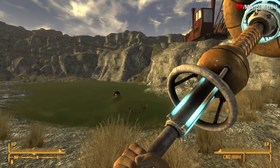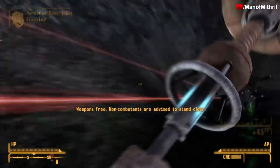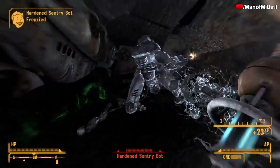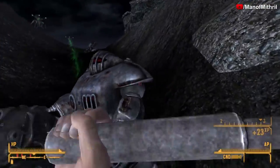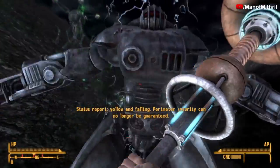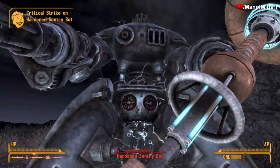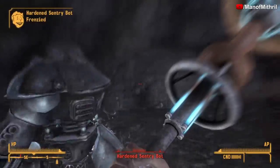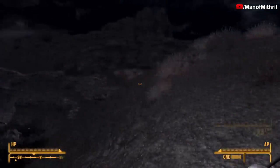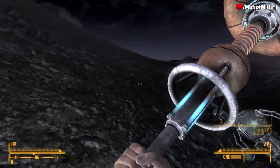I'll cut once more and be back. I'm here at the crashed vertebrate. That was four hits on that hardened Sentry Bot, two hits on the Gutsy, and another two hits on the next one. I'm not sure if it's damage over time or what, because some of them continue losing health after I stop hitting them — that guy died and I didn't even hit him. That was one hit on another. Yeah, as you can see it is doing really well against robots.